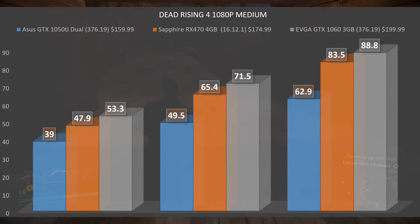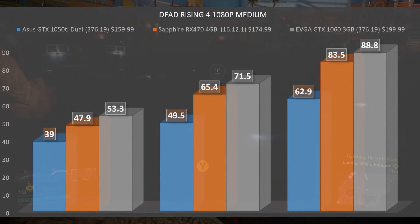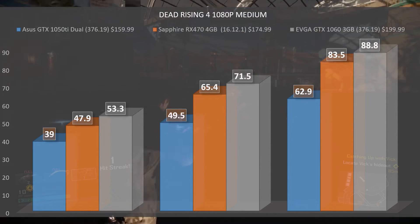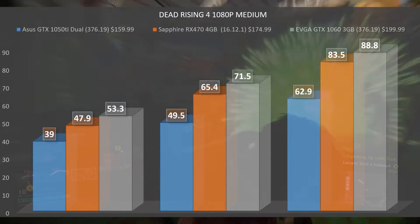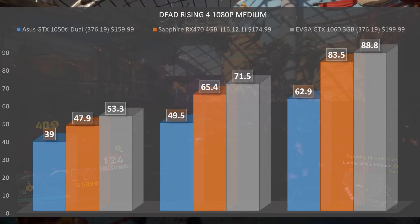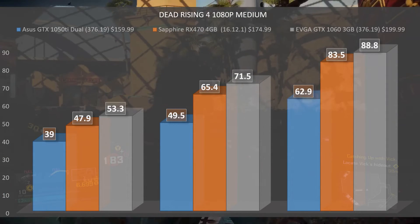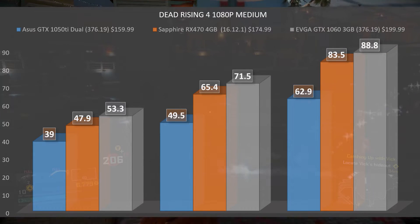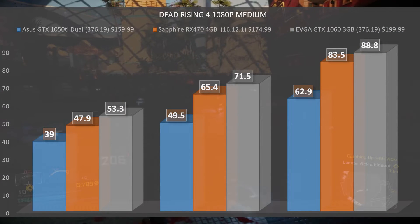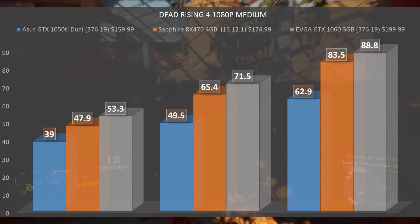Starting out with medium settings at 1080p, the 1050 Ti had a minimum FPS of 39, an average of 49.5, and a max of 62.9 — very playable right off the bat. Bumping up from that, the RX 470 4 gigabyte had a minimum FPS of 47.9, an average of 65.4, and a max of 83.5.